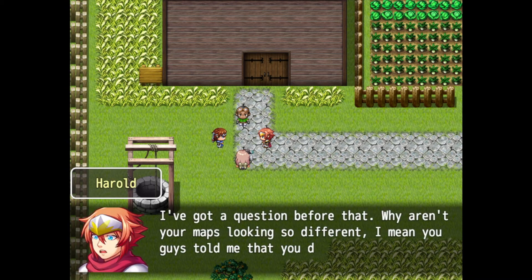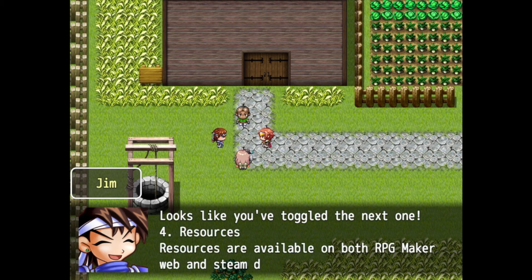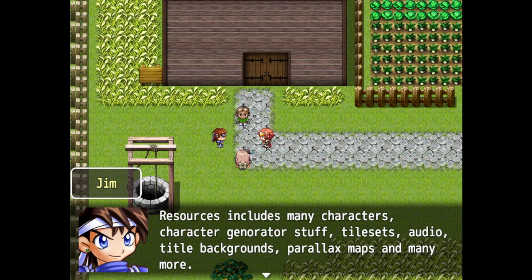Number four is resources. Resources are available on both RPG Maker and the web, and in the Steam DLC store. Resources include many characters, character generator assets, tilesets, audio, title backgrounds, parallax maps, and many more.